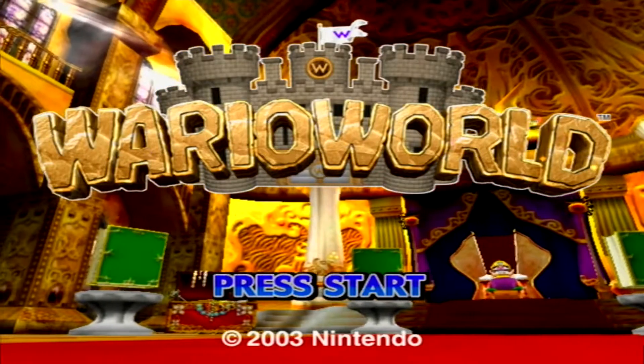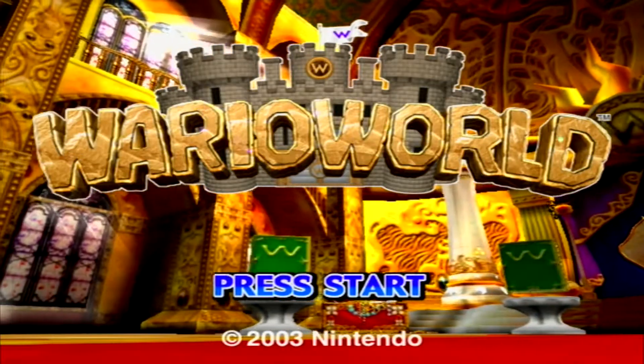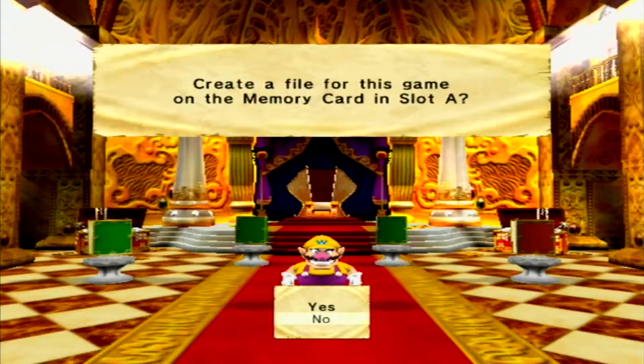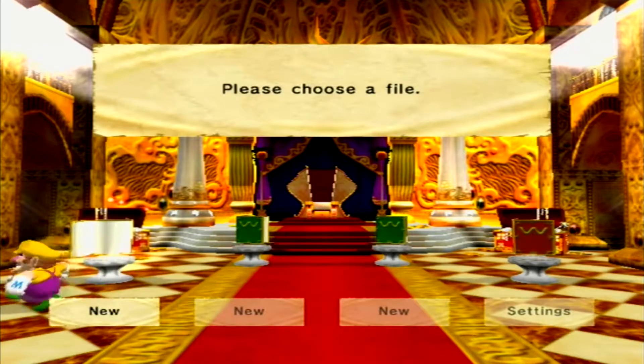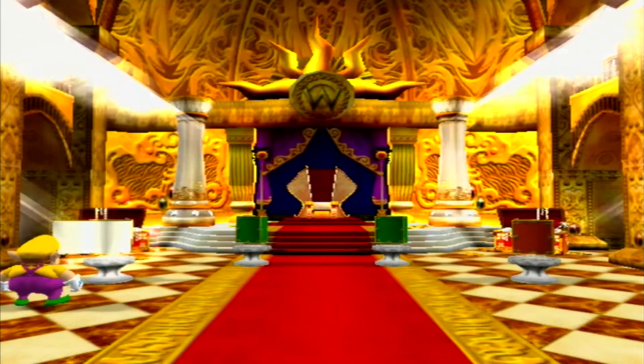Hey, what's up everyone and welcome to Quick Play. This time we're gonna be taking a look at Wario World for the Nintendo GameCube. Let's go ahead and hit start, create a file for a memory slot - yes please. I don't know why it defaulted to no, but okay, let's make a new game.